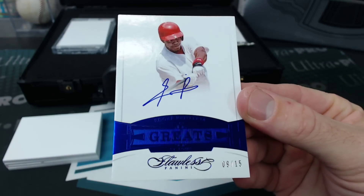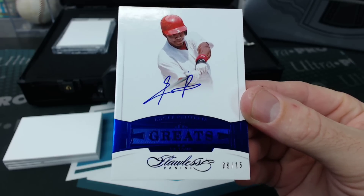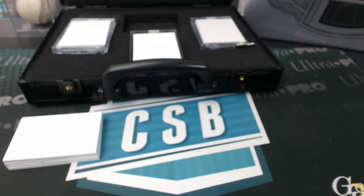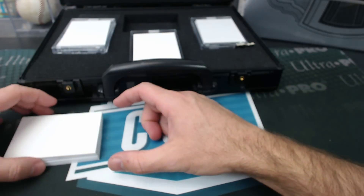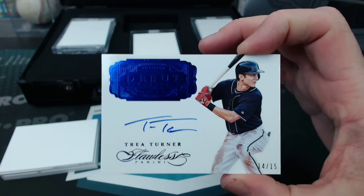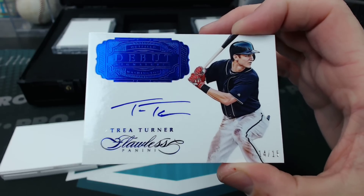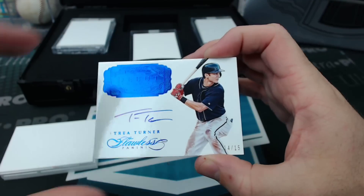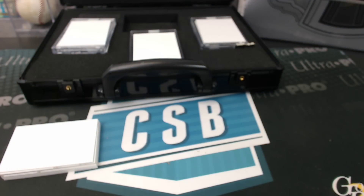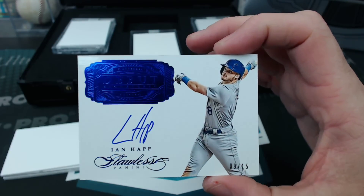Edgar Renteria Greats Auto, Sapphire, nine of fifteen. There's HUDs — friggin' HUDs. And Trey Turner, debut signatures, fourteen of fifteen, Sapphire. Under that, Ian Happ, another debut signatures, Sapphire, nine of fifteen.